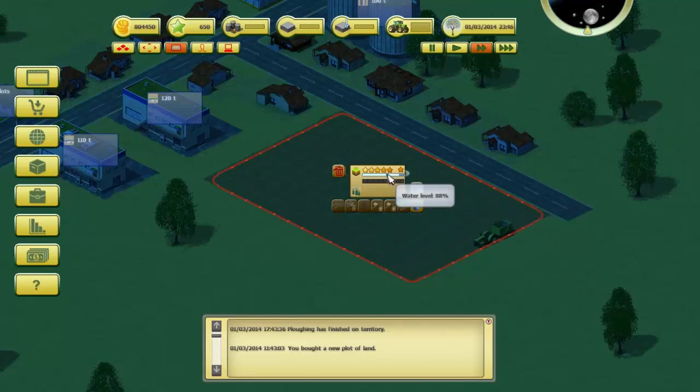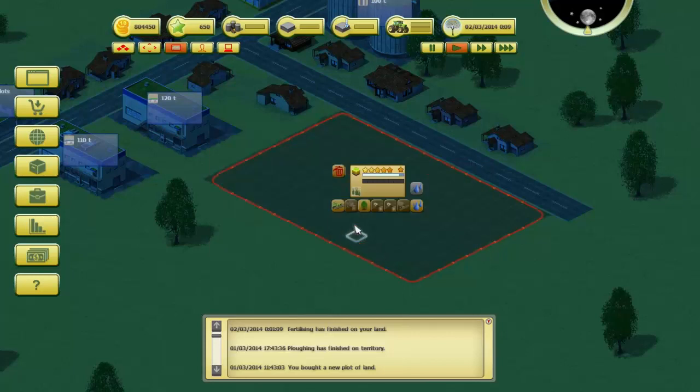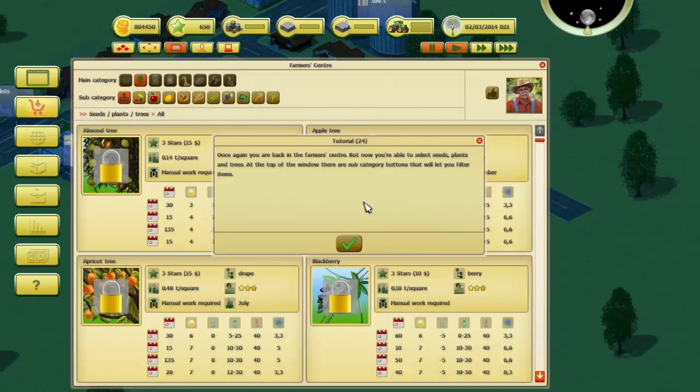Water level: 88 percent. Excellent job. I suggest you now click the third button named sowing or planting. Once again you're back in the farmer center, but now you're able to select seeds, plants, and trees. At the top of the window there are subcategory buttons that will let you filter items. Every plant has a segmented area with important information including price, quality, demand, and what month that plant will begin to grow. The bottom section reveals the growing phase and what kind of weather conditions are required.